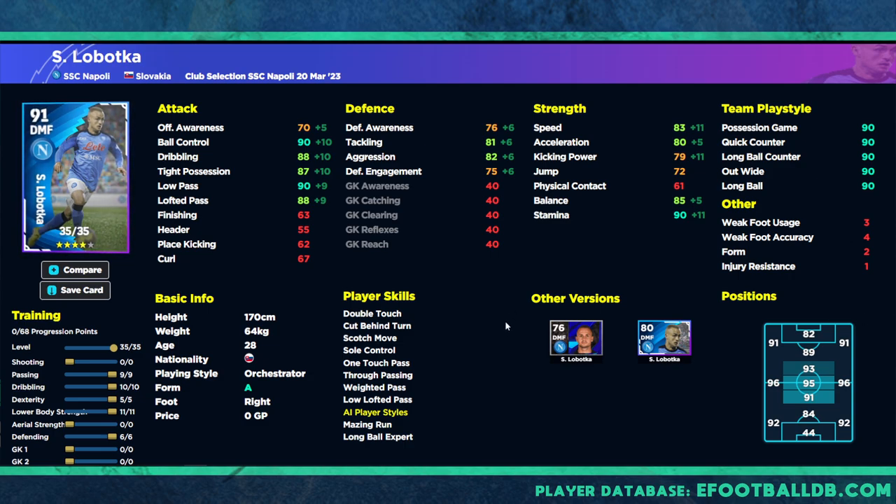Here's one version we've trained up - an attacking-based DMF orchestrator. He'll still sit back defensively with 81 tackling, 82 aggression, six into defending, but with 11 into lower body, 10 into dribbling, nine into passing we get 90 ball control, 90 low pass and 90 stamina. That's an all-round orchestrator similar to Kimmich - a bit of an engine, box-to-box type with natural defensive stats, natural dribbling and passing skills, plus really low center of gravity for excellent balance on the ball like Pedri, Xavi, Iniesta.